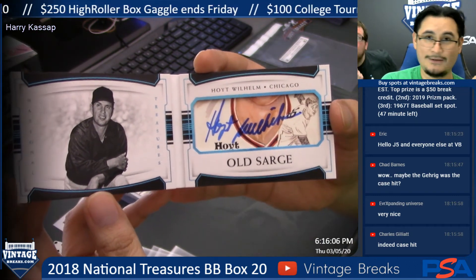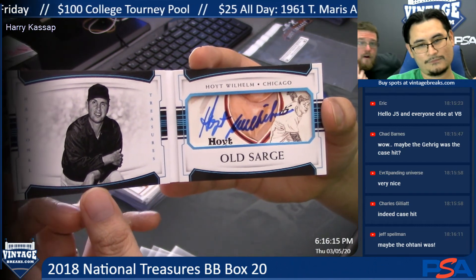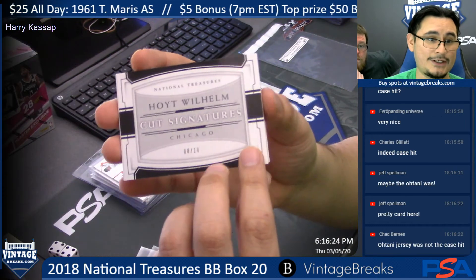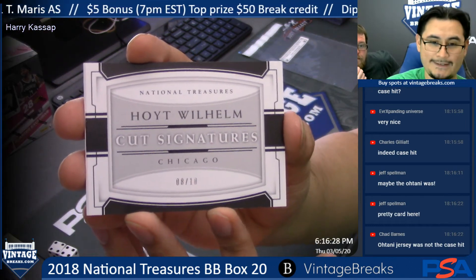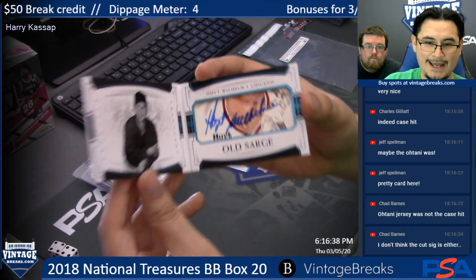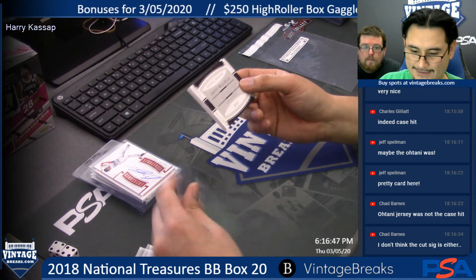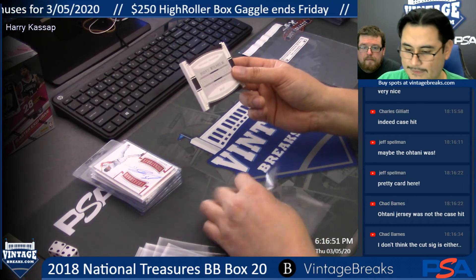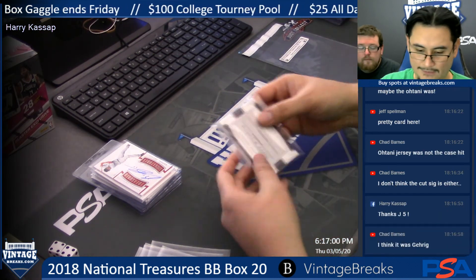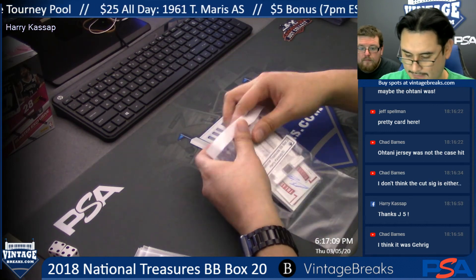Old Sarge - and look at that, it looks like a Diamond Kings card, definitely some sort of picture or card. There you go Harry, this is the case hit - Hoyt Wilhelm cut signature, 8 of 10. It's definitely a pretty card. That's dope! I'm pretty sure this is the case hit - 8 of 10. The dual signature from the second box just didn't feel like a case hit. A cut signature - come on! That is the 2018 National Treasures Baseball Box number 20, the last in the case. In the books!